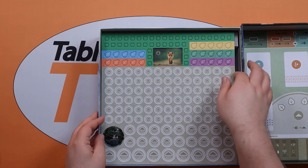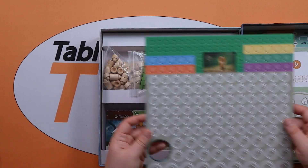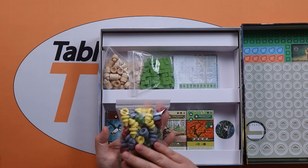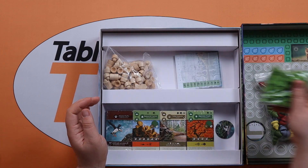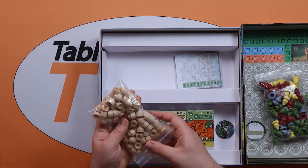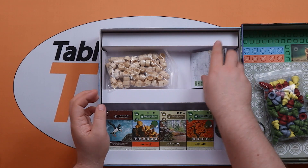We've got our token board - that's a good punch - with all different varieties of tokens. Then we've got our coloured trees, or items we're building up. Some greenery pieces and some markers for more generic use. There's also a score pad at the bottom with a nice print on the back of it.